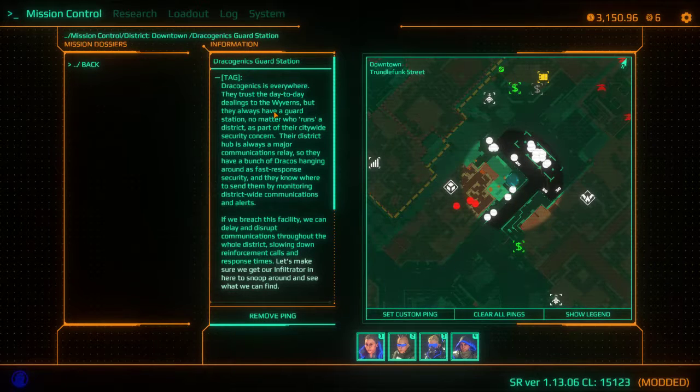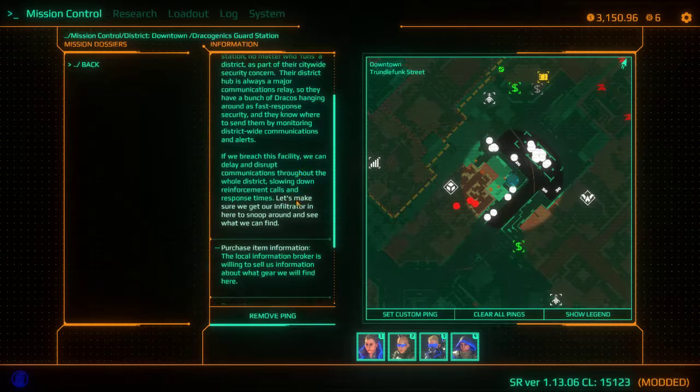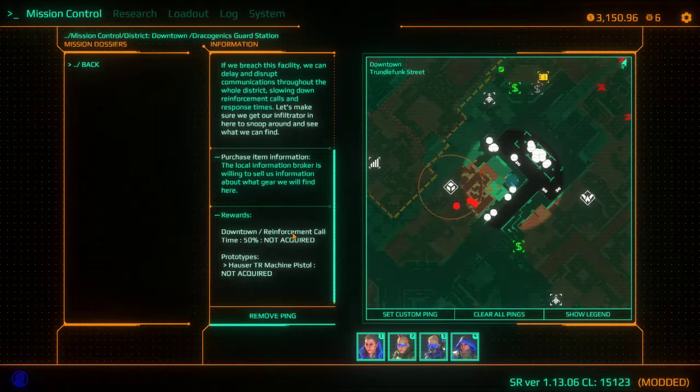They're basically hooked up with the wyverns here. There's a bunch of Dracos hanging around — faster spent security unit. If we breach the facility, we can delay and disrupt their communications for the whole district. It'll slow down how long the reinforcements take to arrive, and we can find a machine pistol there.